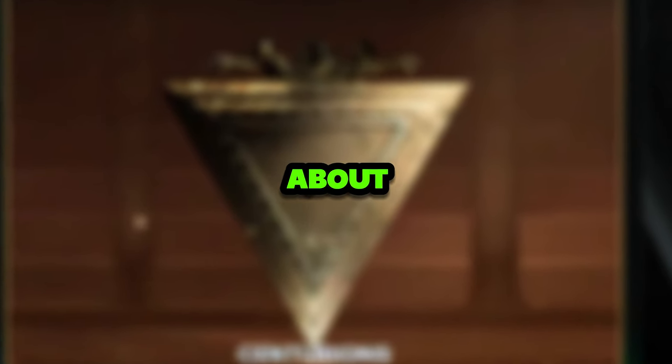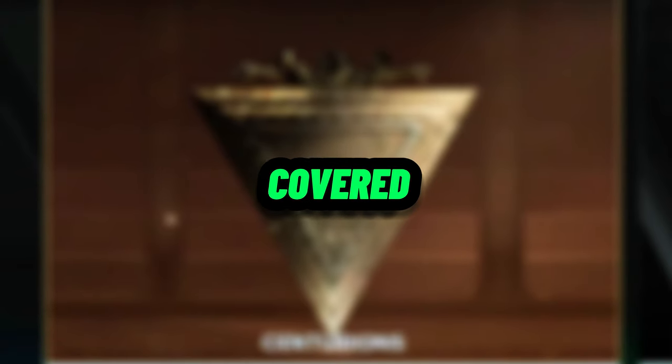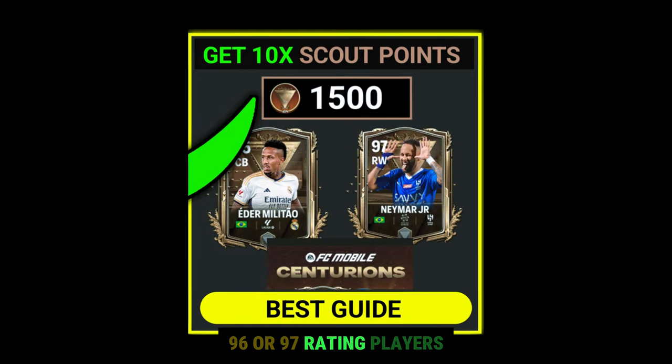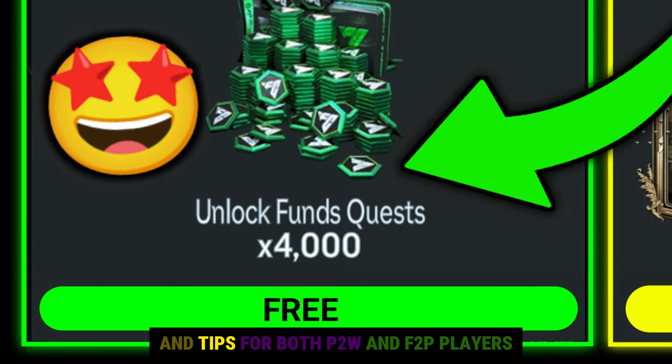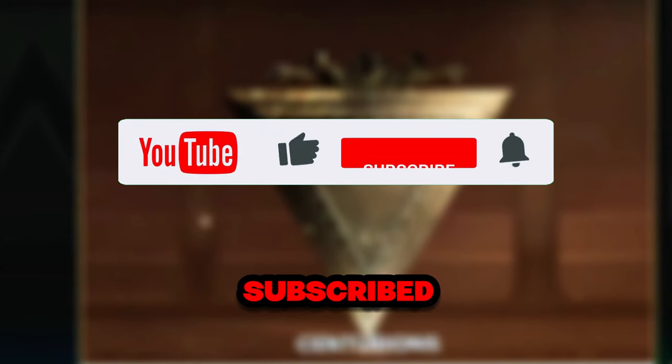Hey believers, this video is all about how to get free 4K FC points. Topics covered throughout this video: one, get maximum rewards from Centurions events like 95, 96, or 97 rating players; two, how to get 10x more scout points; three, get free 4K FC points and tips for both P2W and F2P players. This is going to be the best ever Centurions event guide.